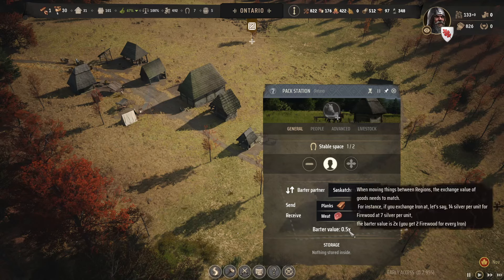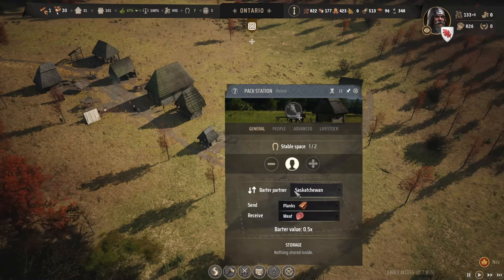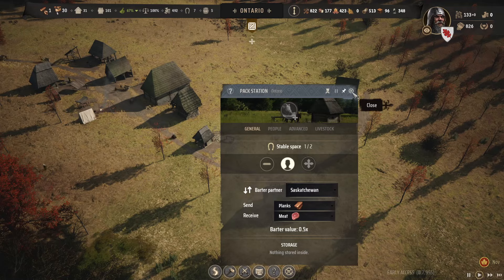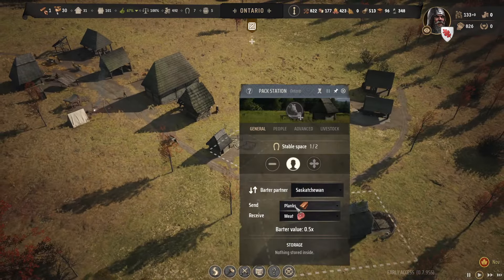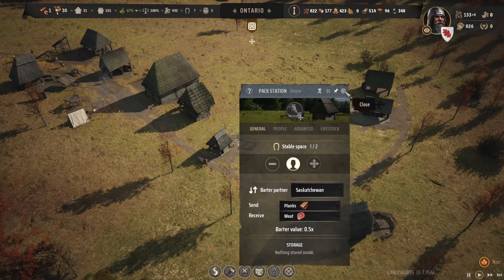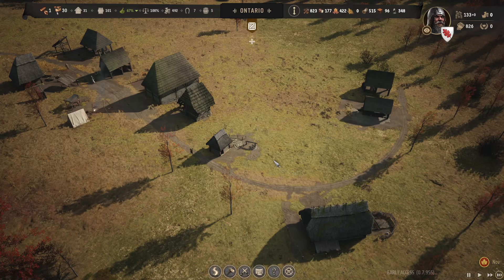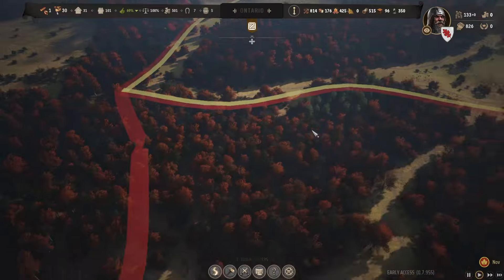So what's the exchange here? I have no idea. I don't get it — can I send it though? How does it work? Table space 1 out of 2 — did I get the mule? This is confusing. There's a mule here. So this is set up to send planks and receive meat — which is a good trade. But when does it happen? Did it already happen? I guess we could just check with Saskatchewan. No, it hasn't gone yet — I'm waiting to see the donkey.